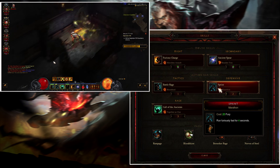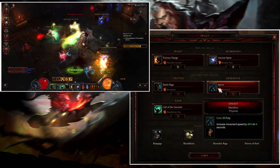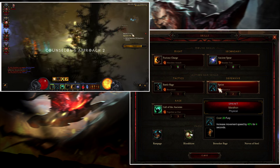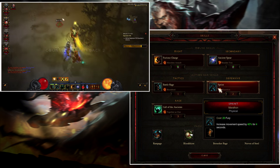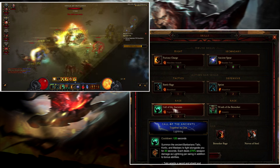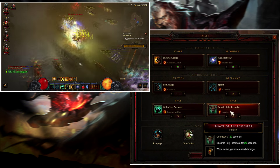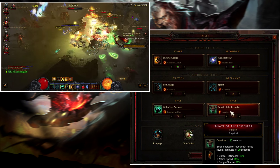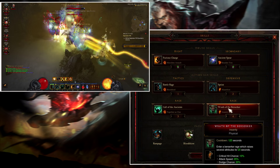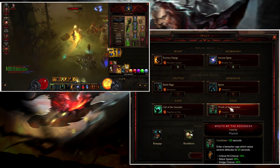You want to have Sprint Marathon, and in Kanai's Cube you want to have Standoff as your weapon, which makes your bonus movement speed deal up to 250% more damage. Call of the Ancients pretty much gives you 50% damage reduction. Wrath of the Berserker Insanity gives you a very big buff: crit chance 10%, attack speed 25%, dodge 20%, movement speed 20%, and while it's active you gain 50% increased damage.